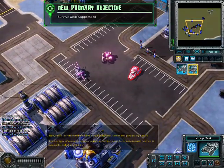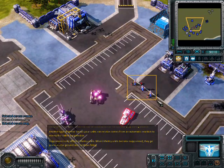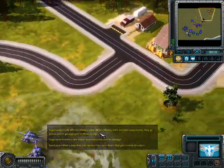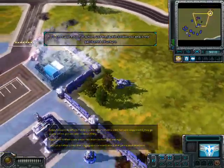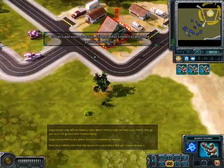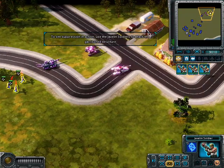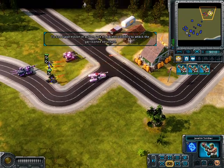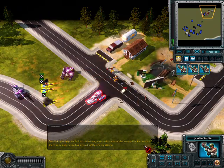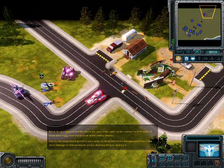Another mechanic your units can benefit from is an automatic reaction to enemy fire called suppression. Suppression only affects infantry units. When infantry units become suppressed, they go prone on the ground and continue firing. Suppressed infantry are slower but more resistant to damage. As you approached the structure, your units came under enemy fire and some of them were suppressed as a result. Due to this suppressed position, your units could absorb more damage and in turn deal more damage to that enemy structure, allowing them to destroy it.